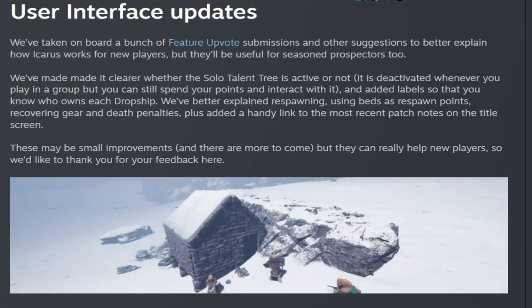User Interface Updates. We've taken on board a bunch of feature upvote submissions and other suggestions to better explain how Icarus works for new players, but they'll be useful for seasoned prospectors too. We've made it clear whether the solo talent tree is active or not — it is deactivated when you play in a group, but you can still spend your points and interact with it — and added labels so that you can know who owns each dropship. We've better explained respawning, using beds as respawn points, recovering gear, and death penalties, plus added a handy link to the most recent patch notes on the title screen. These may be small improvements, and there are more to come, but they can really help new players. So we'd like to thank you for your feedback here.